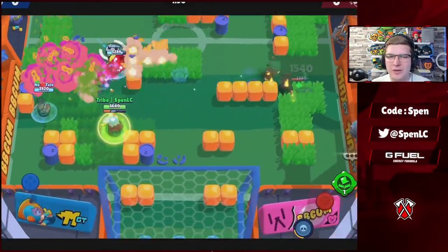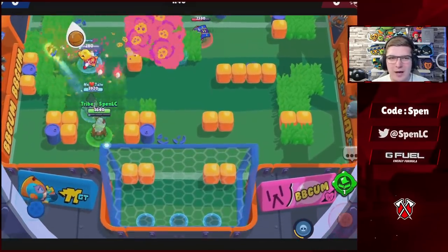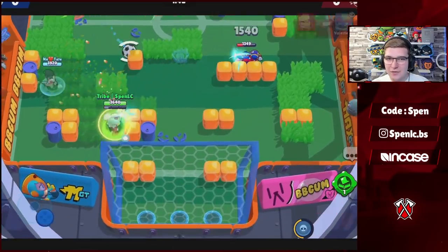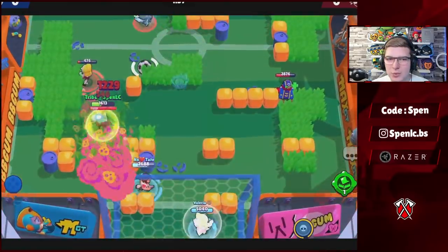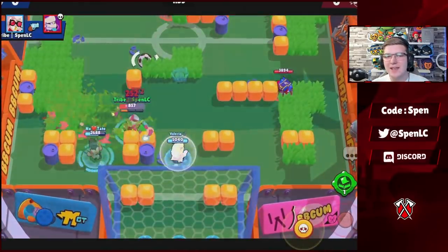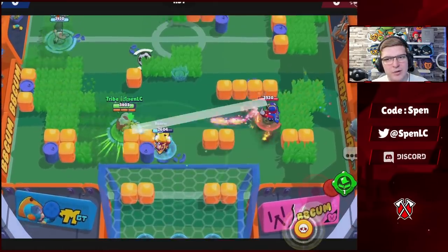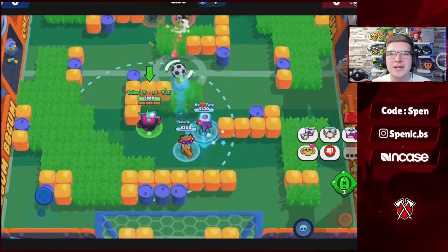Moving on to Belle — she only has one gadget, and it's a really strong one. For star powers, Grounded is absolutely trash — you always want to be using Positive Feedback. Without it, Belle would slip quite far down the meta because it gives you a 25% extra shield. This lets you be a lot more aggressive and is an underrated reason why she's actually viable in the meta.